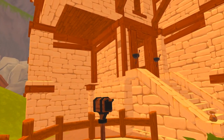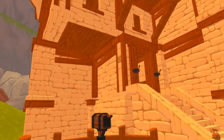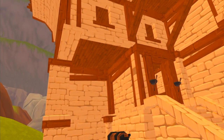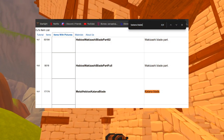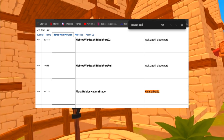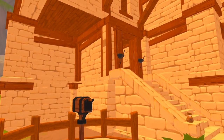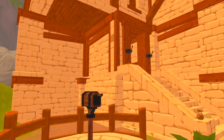Now let's talk about weapons and tools, because those items can be forged and that's the next step. I'm going to go through CJ's item list and look for a katana blade. The katana blade is called 'metal hebeous katana blade'. You can either put in the item number code or you can put in the name. I recommend learning the name because it's easier to remember than four, five, or six numbers.